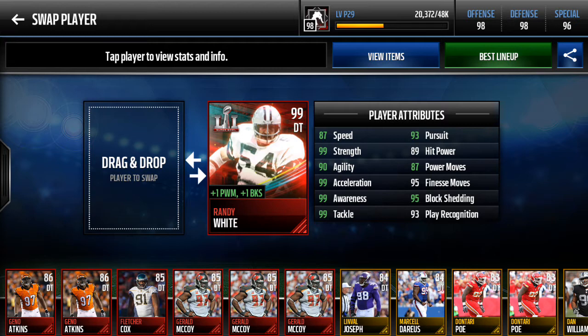He has 87 speed — crazy for a defensive tackle — 99 strength, 90 agility, 99 acceleration, 99 awareness, 99 tackling, 93 pursuit, 89 hit power, 87 power moves, 95 finesse moves, 95 block shedding, and a pretty good 93 play recognition.